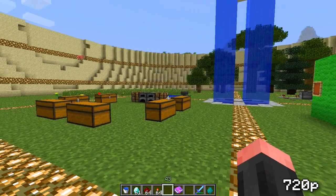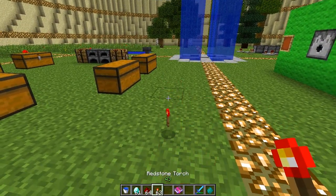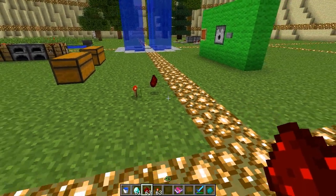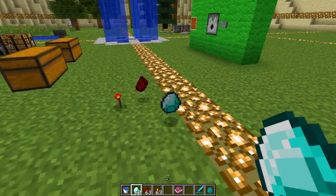Starting off with the biggest new addition: 3D items. This has already been a mod for quite a while but it has been implemented into vanilla right now. When you drop an item on the ground it will appear in 3D, as you can see right here. It is a simple addition but it just looks so good and I really think this is a great decision to add this in.